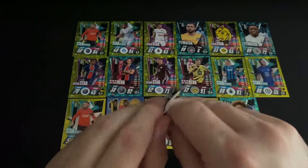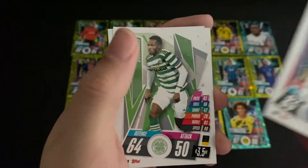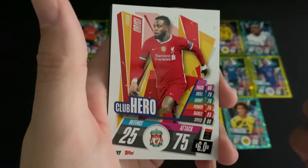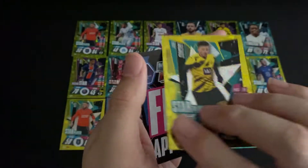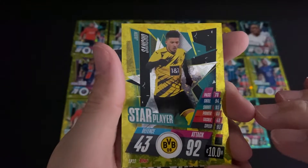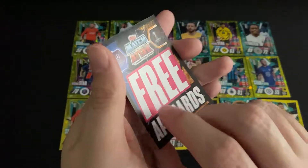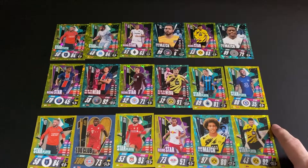Really happy so far. Final pack — window 12: a defender for Mönchengladbach, goalkeeper for PSG, defender for Celtic, and a forward club hero for Liverpool. Just the one special card — Borussia Dortmund, star player Sancho. And then our final code card. There we have it — our first 12 windows' worth of special cards.